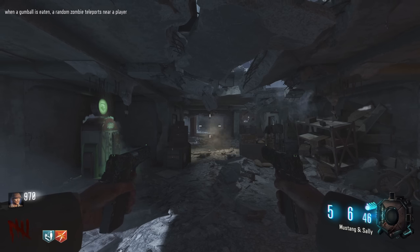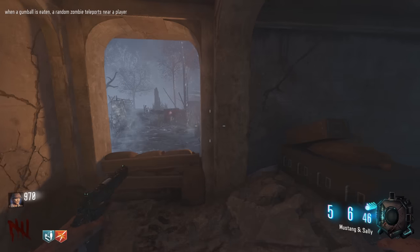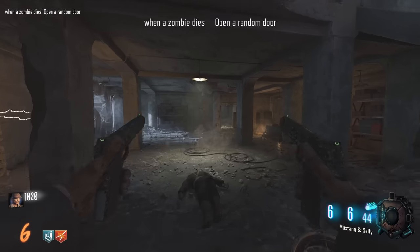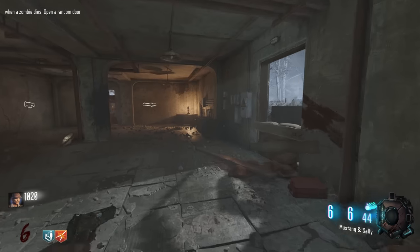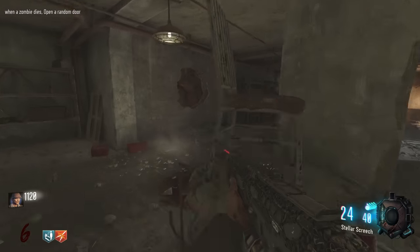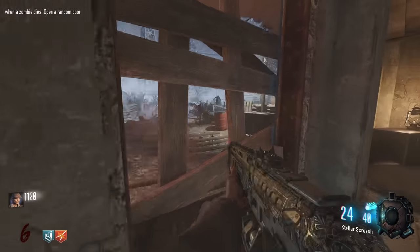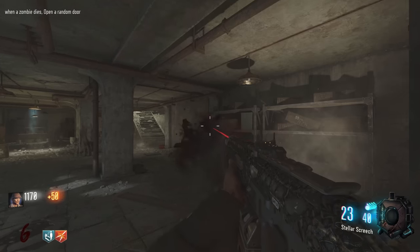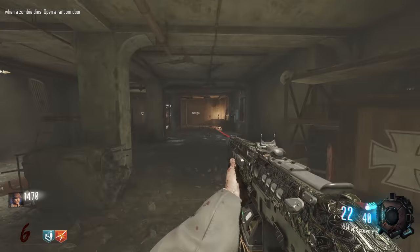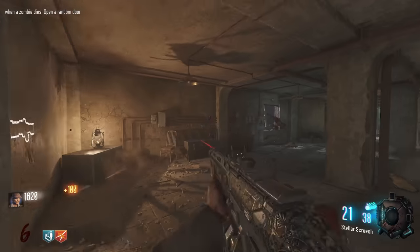I've been recording for 12 minutes and we're still on round five. Even with pack-a-punch and perks, it doesn't matter at all on this map. New modifier: when a zombie dies, open a random door — well, the doors are already open. Carpenter — just makes the spawns even slower. We'll suffer through it. This is gonna be the slowest episode out of all of them.